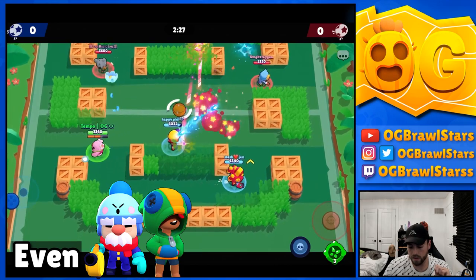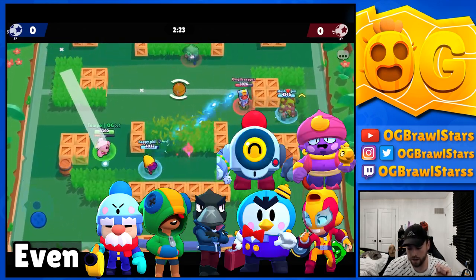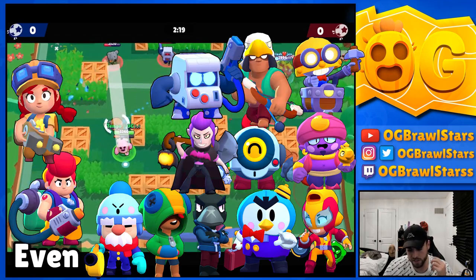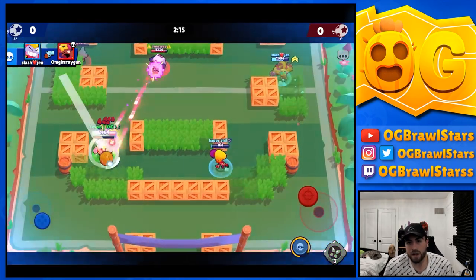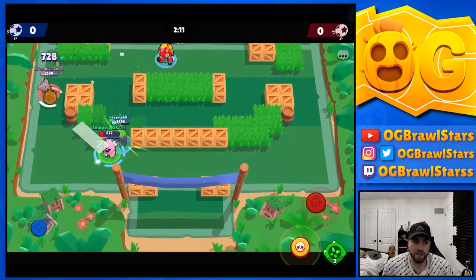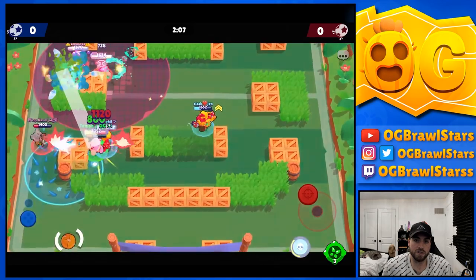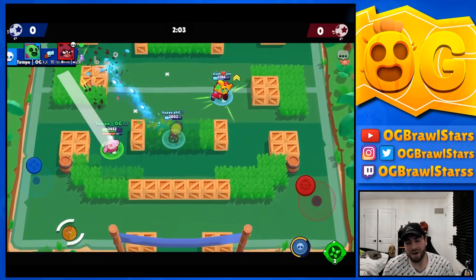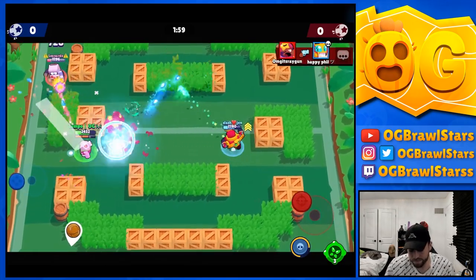For even matchups we have Gale, Leon, Crow, Mr. P, Max, Gene, Nani, Mort, Pam, Carl, Bo, 8-Bit, Jesse, and Colt. Some could be argued as counters on either side, but generally these are matchups I don't mind playing. They're all winnable if you play it right - it's map and comp dependent.